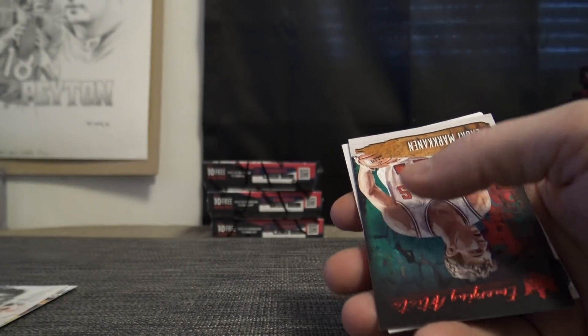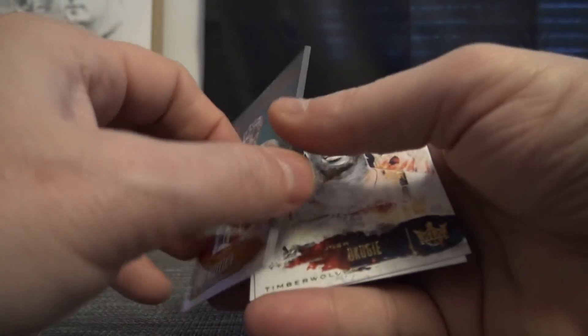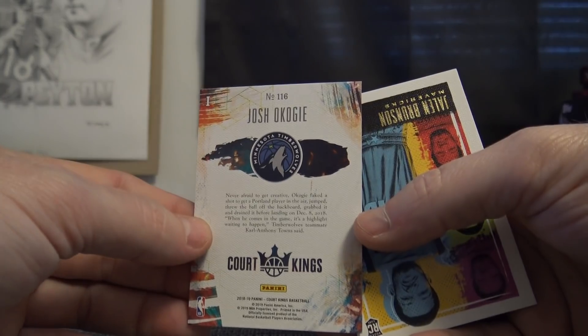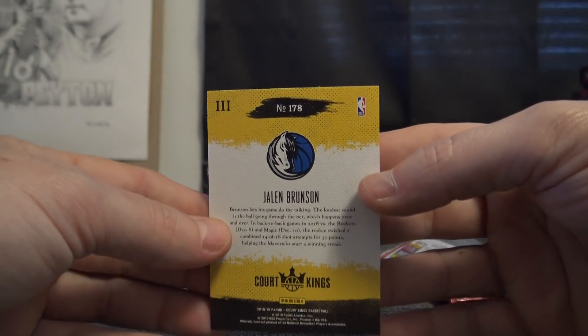That goes to Justin Wynn right now. Lori Markkinen 80 of 99. Okogie level one is 6, and Jalen Brunson level three is 8.